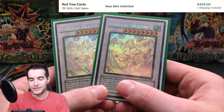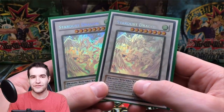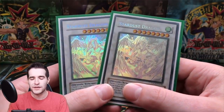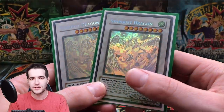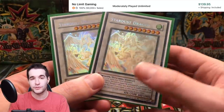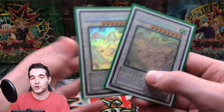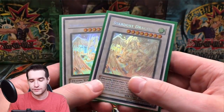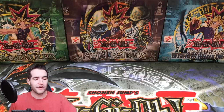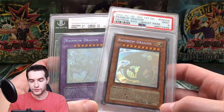Finally for our raw cards, we have two Stardust Dragons. If you follow me on Twitter you saw a picture of one of these. Just a really nice looking card — I love Stardust Dragon, it looks amazing. I don't have a first edition right now; I used to but it was pretty beat up so I sold it. One of the two is actually moderate play, but the foil looks great, and that's all that really matters here. Two Stardust Dragons — pretty awesome. That's all our raw cards.